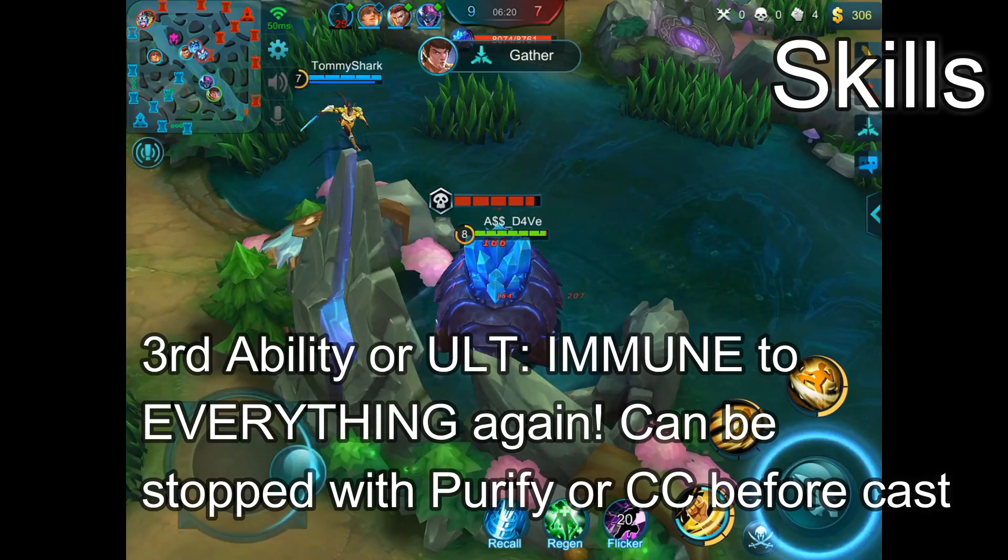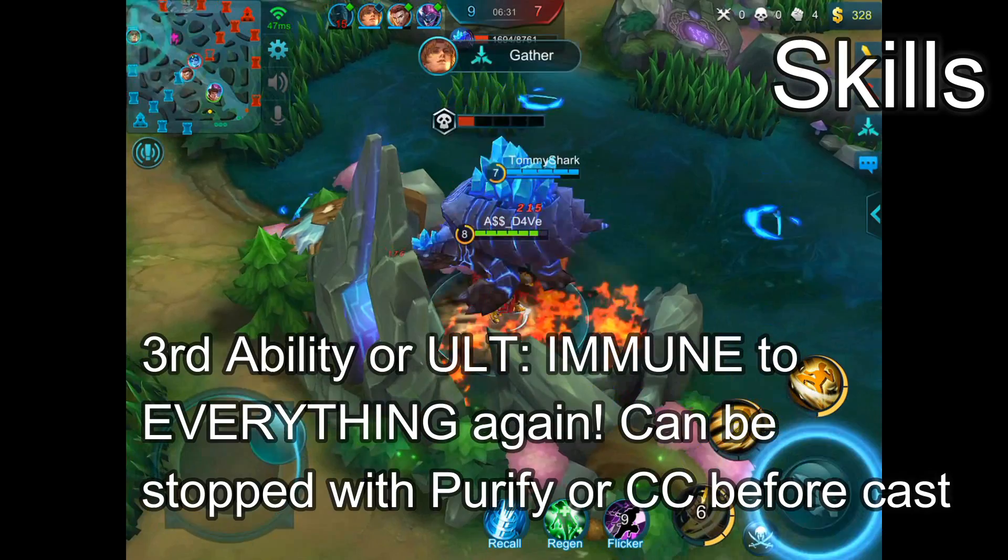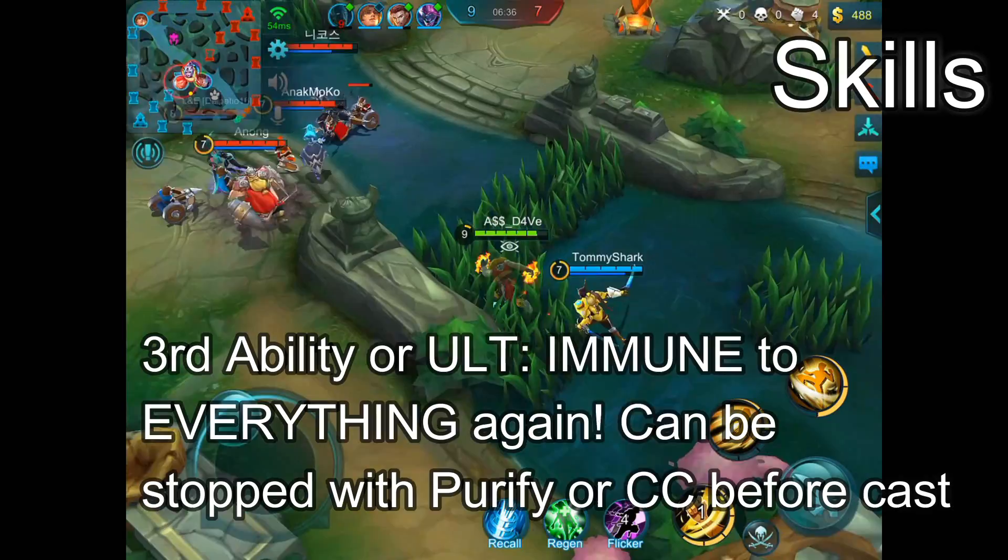Last but not least, the second part of Chou's ultimate is not automatic — you actually have to hit this ability again in short succession to connect. And by the way, the entire kicking distance of the second part of his ultimate also counts towards charging his passive. That is crazy!